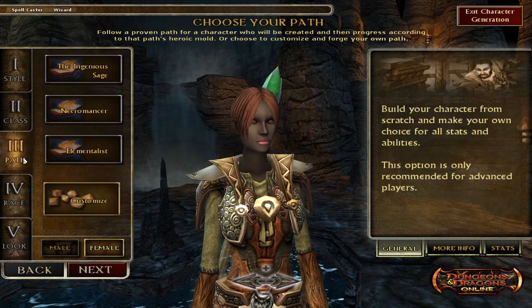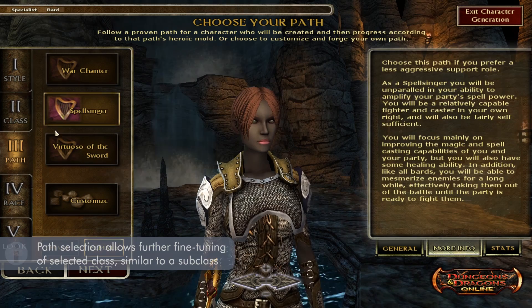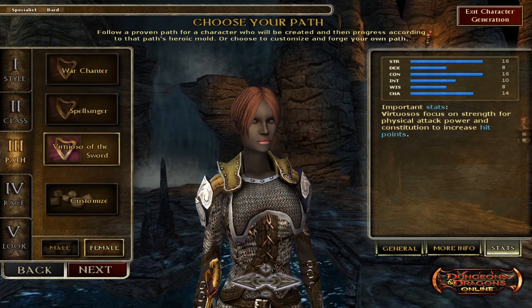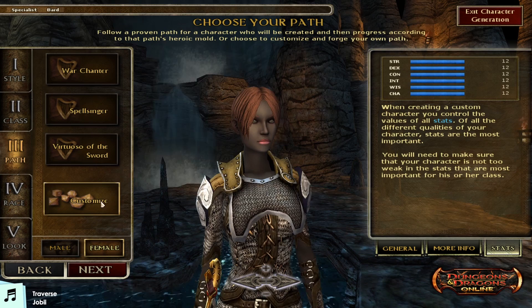After that is the path. From what I understand, this is a subclass of sorts — a class archetype. And just like before, over on the right there's info on all the different types of subclasses and their differences, including all the different stat changes. Alternatively, if you'd like further control and customization of your subclass, you can select 'customize' and make a more in-depth adjustment of the class, which we will come to later.